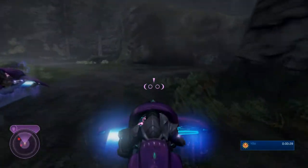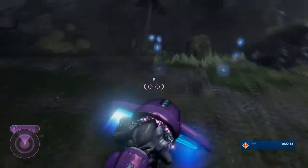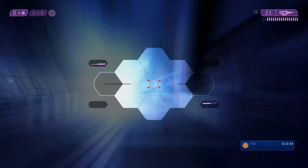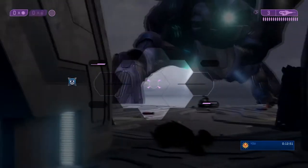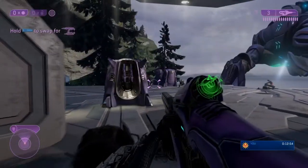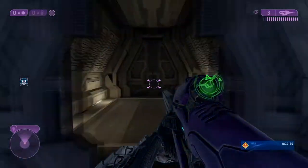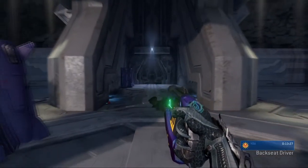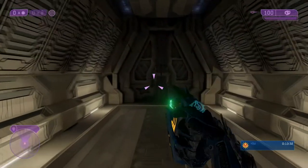I'm going to skip forward to the next important part of the mission. We're about halfway through now. We come to this platform and we want to kill all these Brutes. A cutscene is coming up in a moment, so we want to wait till that clears — this is important, otherwise all the Wraiths will spawn. As soon as you get this cutscene, we need to head back towards the way we came.